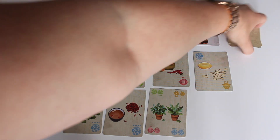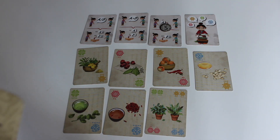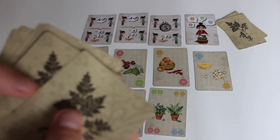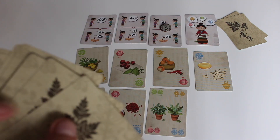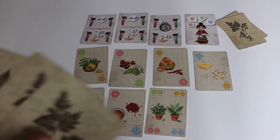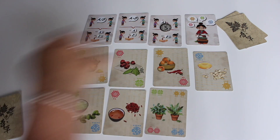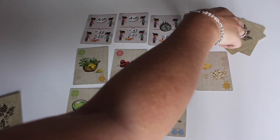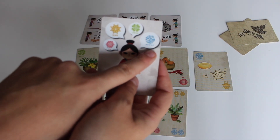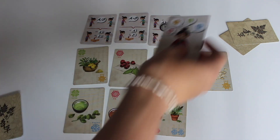In Herbalism your goal is to be the first player to find out the cure, which consists of two cards that are going to be set secretly aside at the start of the game. All the other 12 cards are dealt to all the players, so depending on the number of players you're going to get three or four cards at the start. There are five blue, four green, three yellow, and two red cards in the game.